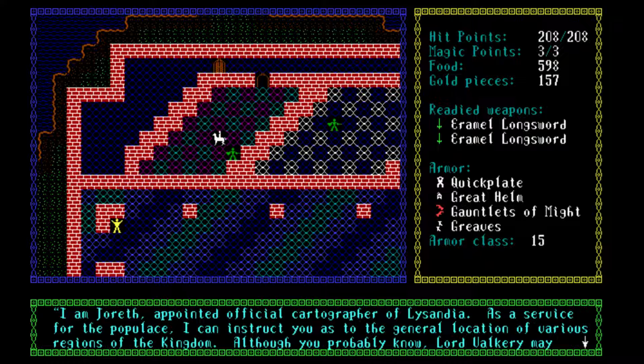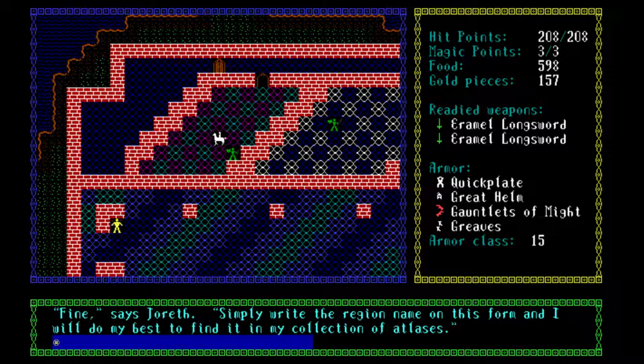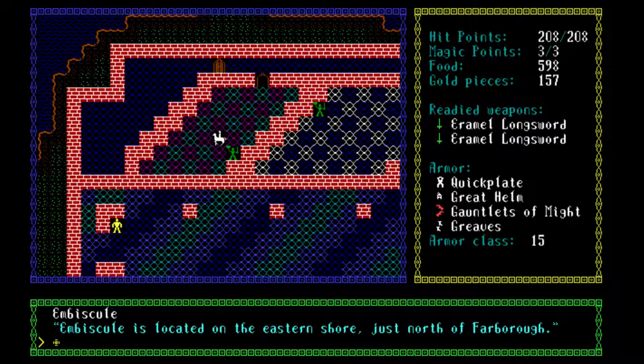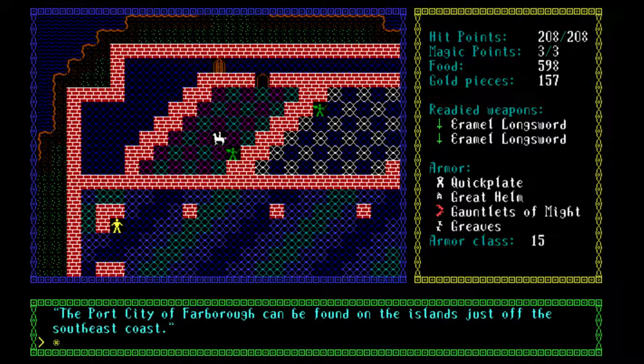Talk to this guy. I am Jorath, appointed official cartographer of Lysandia. As a service for the populace, I can instruct you on the general location of various regions of the kingdom. Although you probably know, Lord Valkyrie may not keep this service available for long, as he seems to be cutting back sharply on all goodwill services, so I suggest you take advantage of the opportunity now. Embiscule is located on the eastern shore, just north of Farborough. And Farborough — the port city of Farborough can be found on the islands just off the southeast coast.